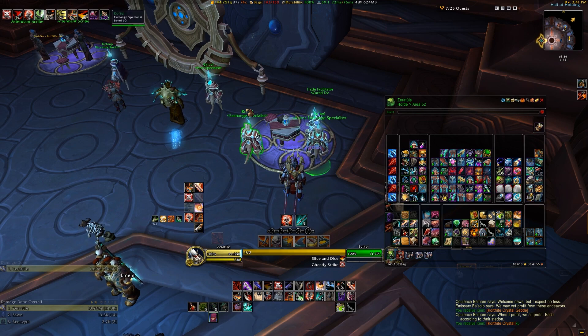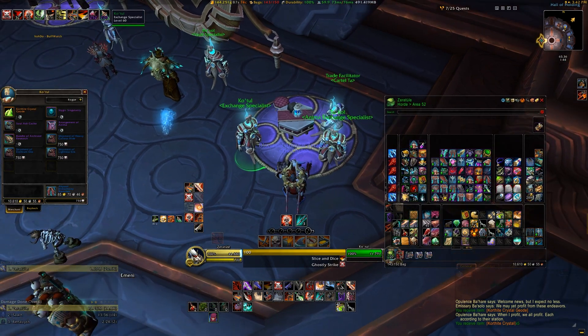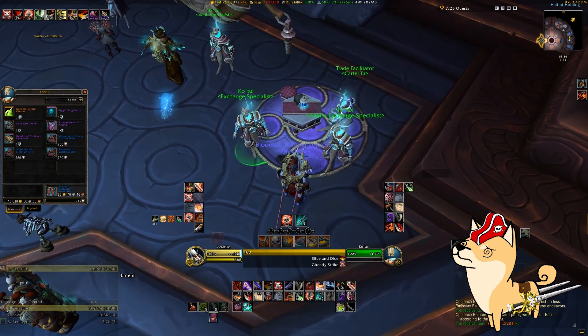And while this isn't directly related to spending Anima, Kothul also has some new items that you can purchase in Patch 9.1. This vendor is right next to Tukol, and with their names being so similar, I've had to re-record this part like 5 times as I keep messing the two of them up.